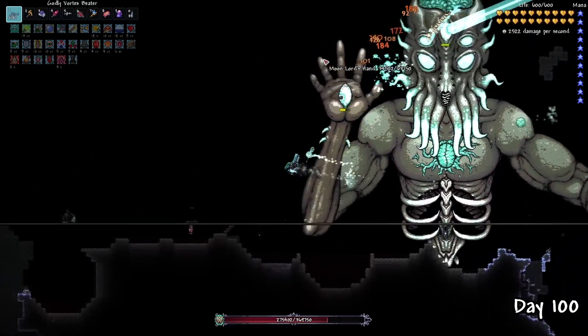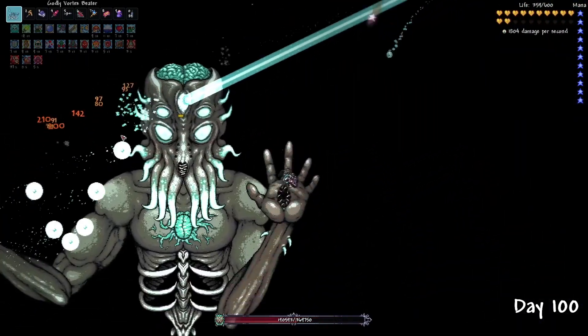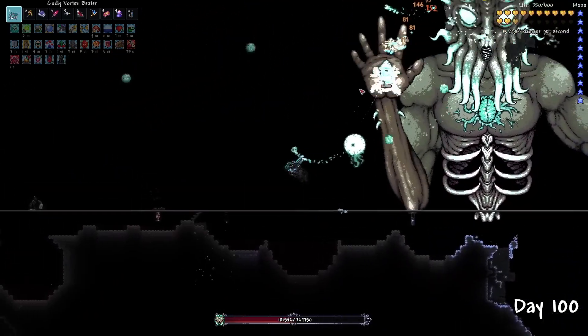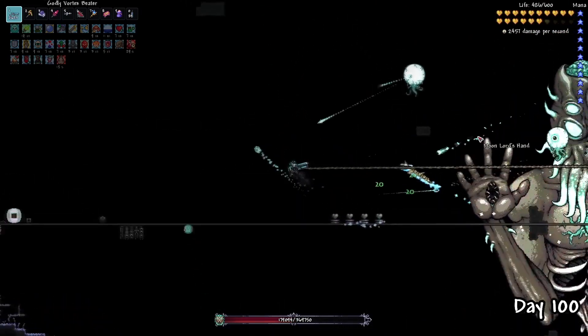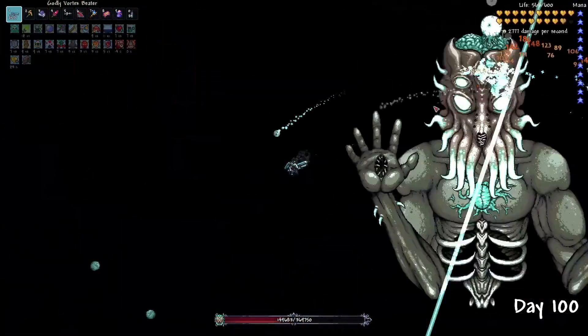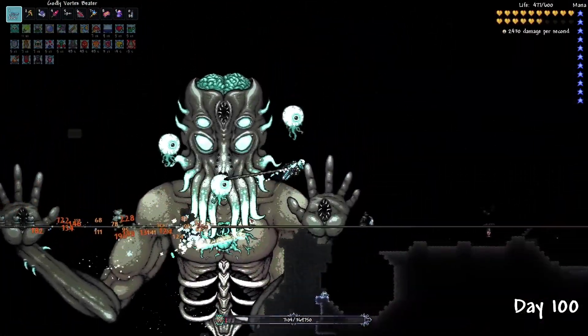For weapons, any good long-range tracking weapon will work fine. And I must say, the Rod of Discord was insanely helpful at dodging the fatal laser attack. In this fight, the Moon Lord would actually shoot out high-damaging bouncy boulders after his giant laser attack, making it extremely dangerous to stay close to. With the epic battle music pumping and some time later, the Moon Lord was no match for me.